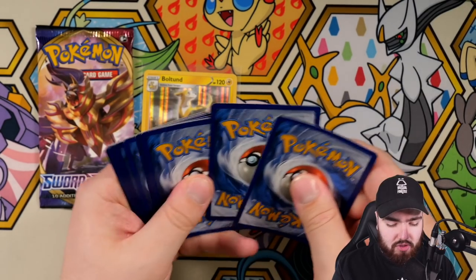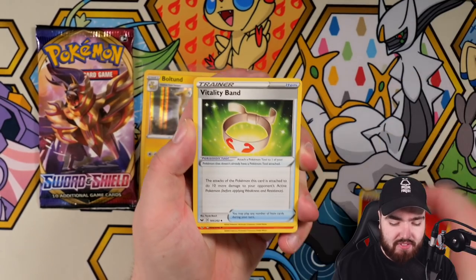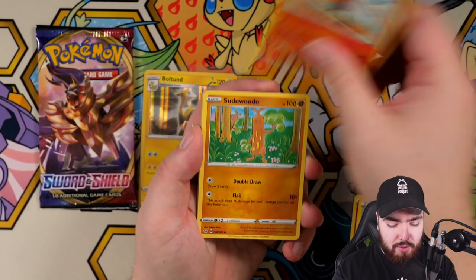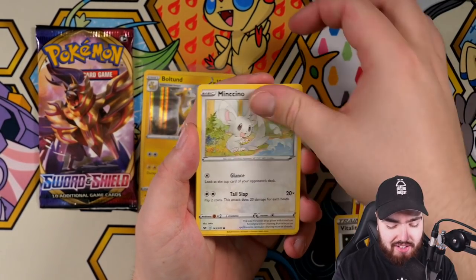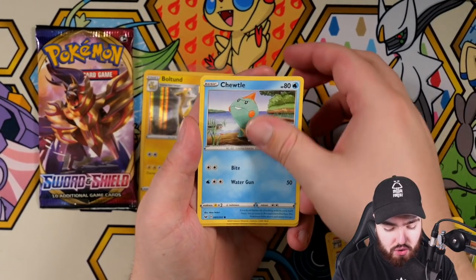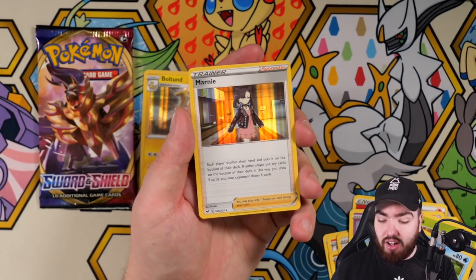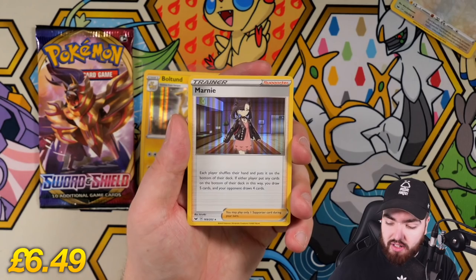Water. Vitality Band, Raboot, Sudowoodo, Minccino, Vulpix, Munna, Roselia, Chewtle. We have a Rookidee reverse holo and a Marnie holo. Lovely, lovely, lovely.